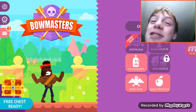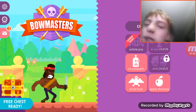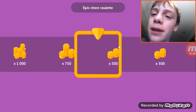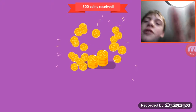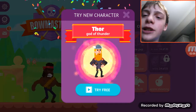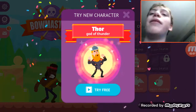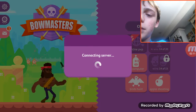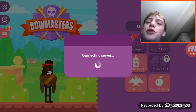I'm not very good at Bowmasters either, but I'm just giving you guys some tips here. Let's go ahead and get our chest while I tell you guys a few more tips. When you beat somebody, you will either get coins or you'll get a new person, depending on what you get. We just unlocked Thor. So that's one tip.